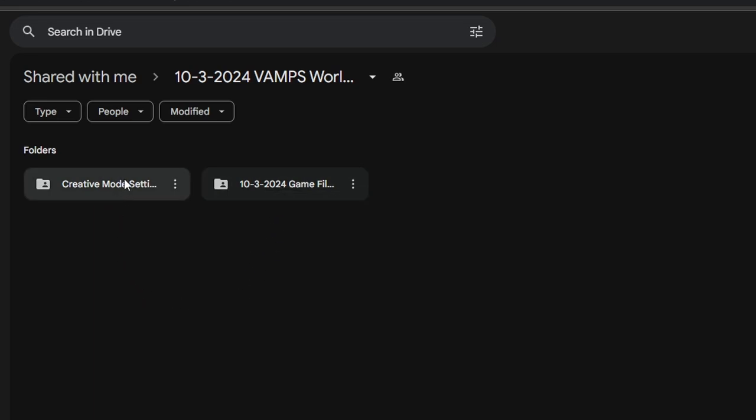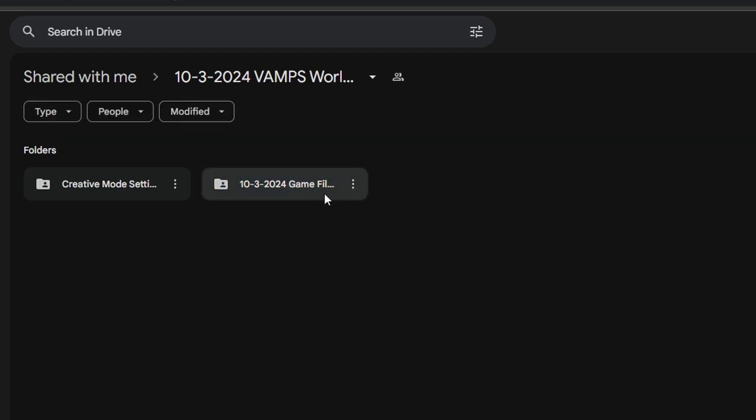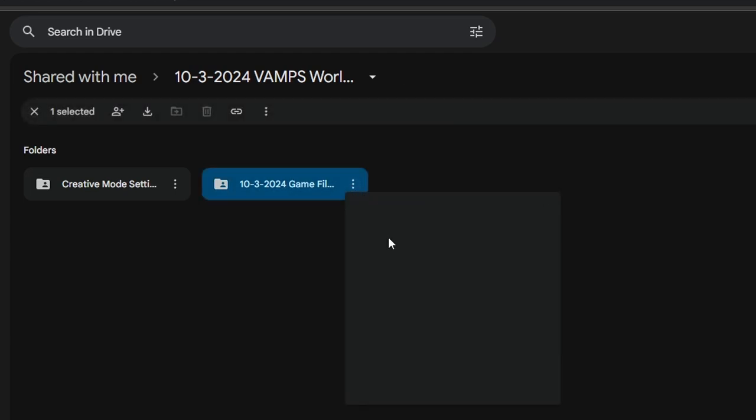Now there are two folders here: one folder that has the game files plus game settings, and a second folder which has creative mode settings. The creative mode settings are something I use myself, but if you'd like access to that, that's why it's there — but it's not really relevant to the main part of this video.